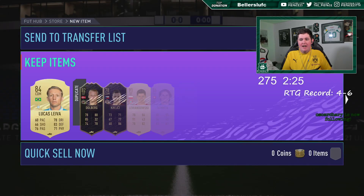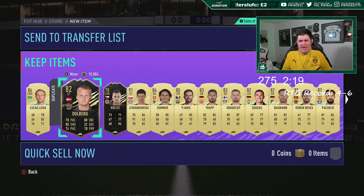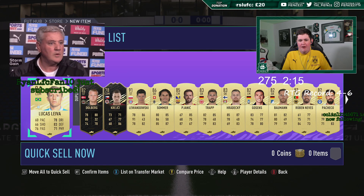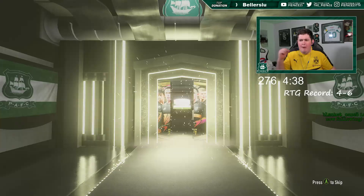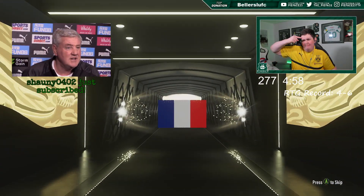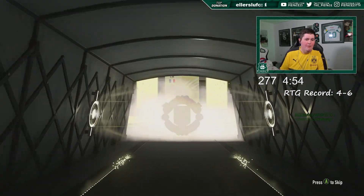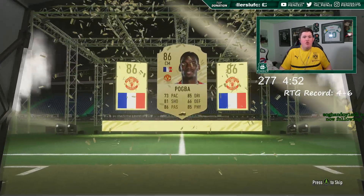Hey, that's a good pack — but they're so few and far between. 91 Lewandowski, Dolberg, Kreshi. I haven't packed Lucas Levy yet, that's crazy. Come on — striker, Pogba! Hey, we might end strong.